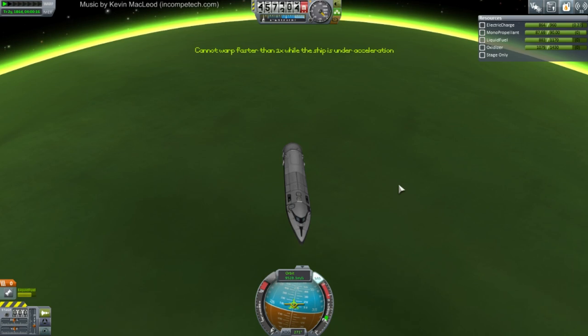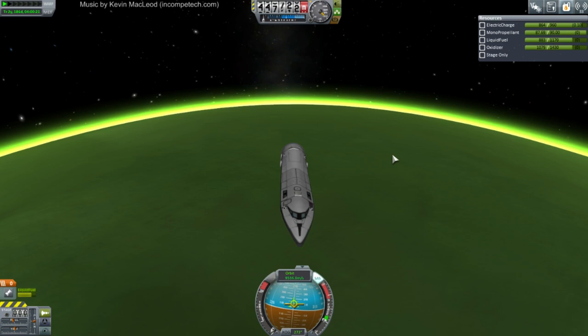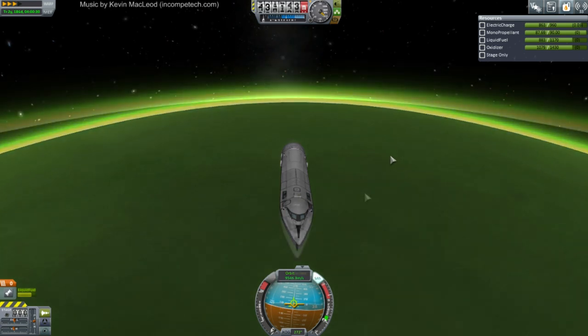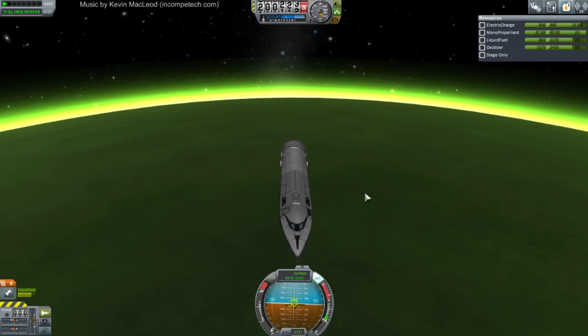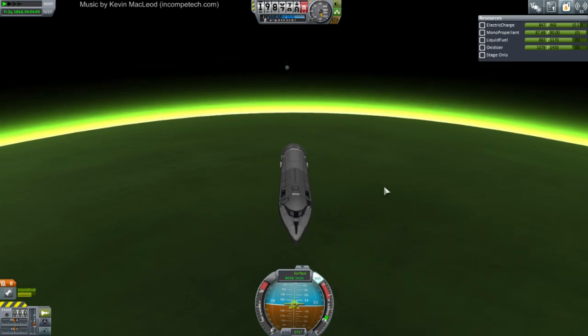I wish I had a probe core that could hold retrograde - I should get the hex in. We're now under acceleration, so physical time warp time. Please - flip and hit the atmo face on. We already did that with Lathe one time. I'm not going to try and repeat that. If necessary I'll turn on the mono-propellant to make sure that doesn't happen.